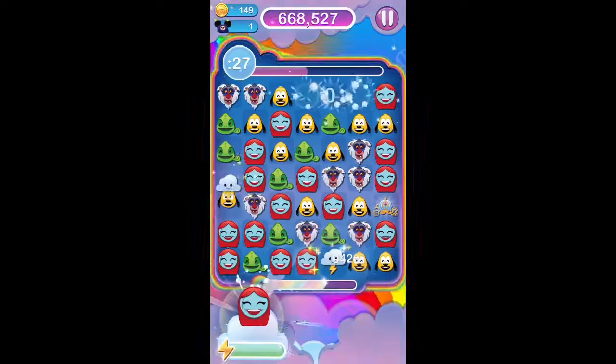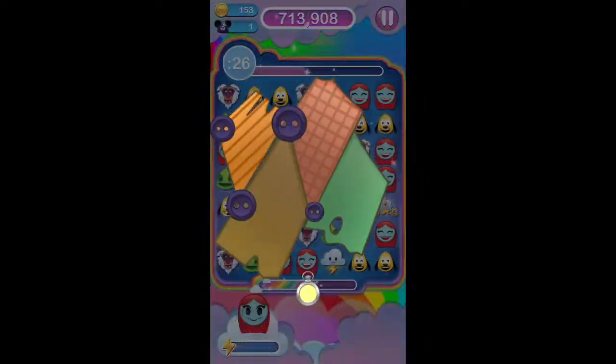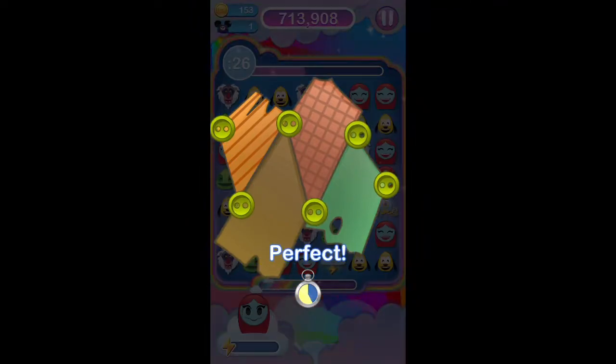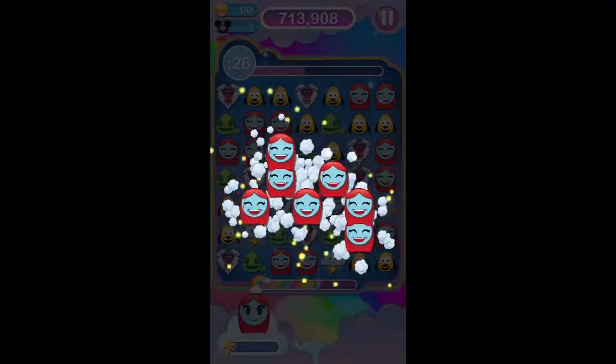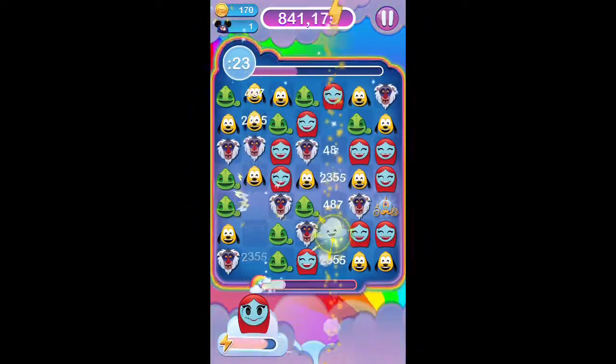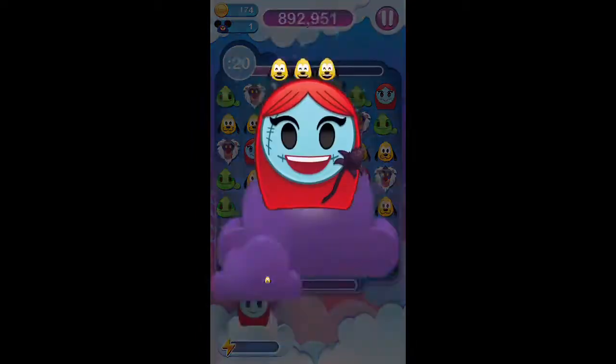Here's Sally again. We've played with her in the Nightmare Before Christmas event. So here you can see her using her power to stitch up the board, creating more of her emojis, and more often than not, creating a power or two for you.